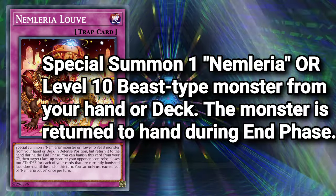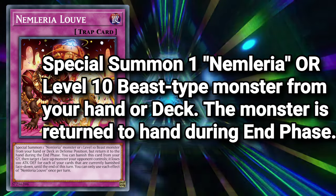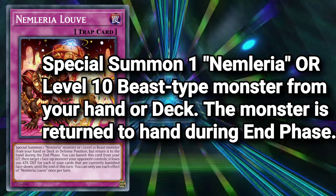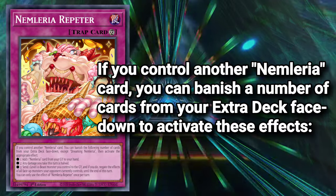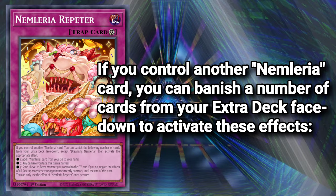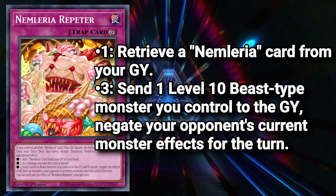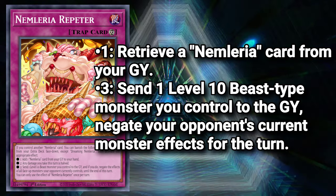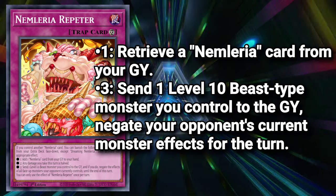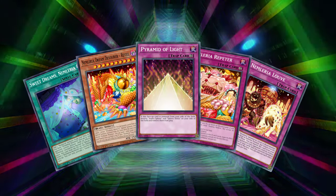Nemlaria Louvre allows you to special summon a level 10 beast monster from your deck or hand in defense position — it's returned to the hand during the end phase, which isn't a problem — and this should be your first option if you need bodies on board. Your secondary option is Nemlaria Repetor, a continuous trap card which, if you control another Nemlaria card, lets you activate one of the following effects each turn by banishing the corresponding number of cards from your extra deck face down: for one, you can retrieve any Nemlaria card from your graveyard, offering immediate recycling to your search spell; for three, you can send one level 10 beast monster from your deck to the graveyard to negate the effects of all face-up monsters your opponent controls for the turn. Nemlaria cards are easily automatic inclusions in a modern Pyramid of Light build.